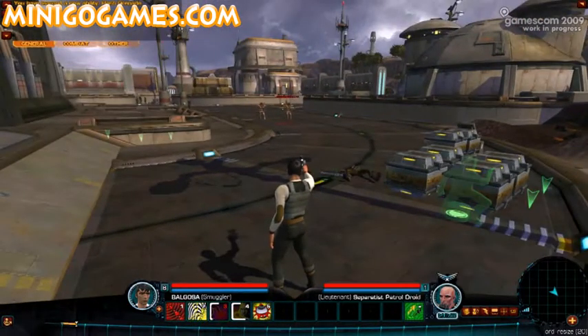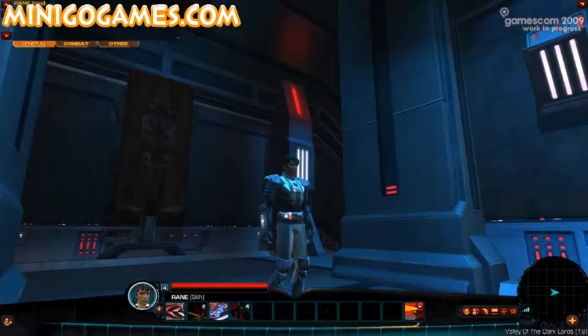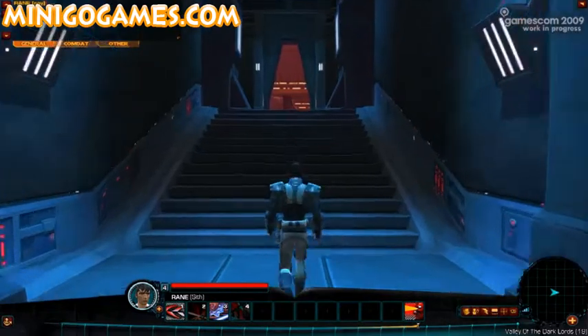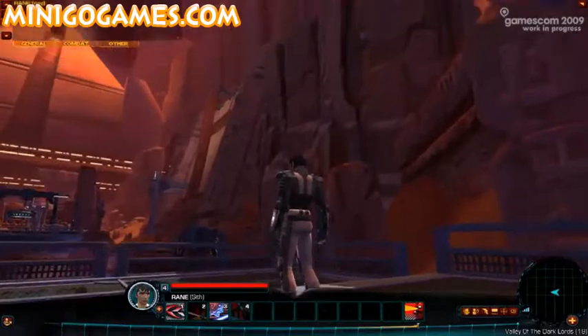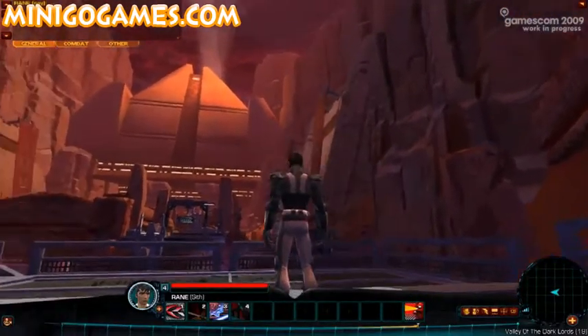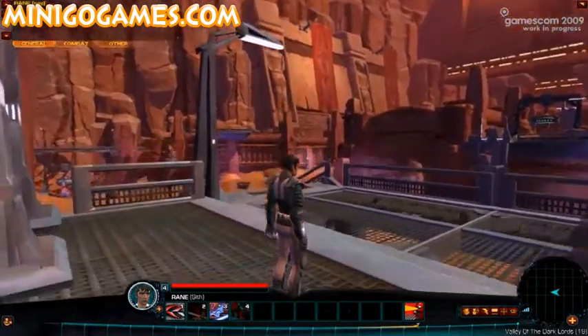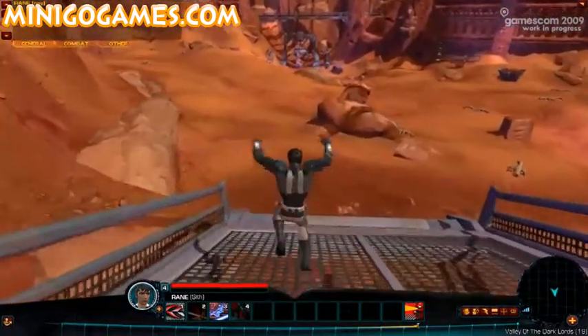The smuggler is a classy guy. Now we're going to give you a quick look at the planet Korriban. This is a special reveal — the first look at the Sith Warrior class. The Sith Warrior starts on the planet of Korriban. Those of you who played the original Knights of the Old Republic will remember Korriban well. It is the home of the Sith Empire; it is, in fact, where the Sith learn their training and learn the ways of the dark side of the Force.